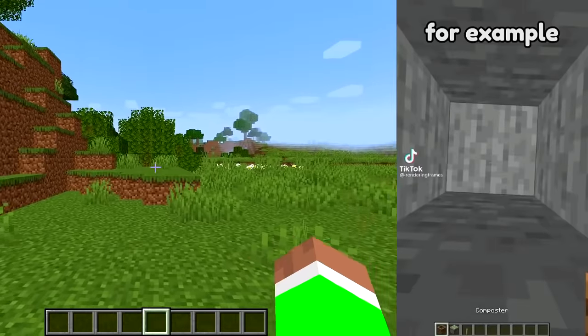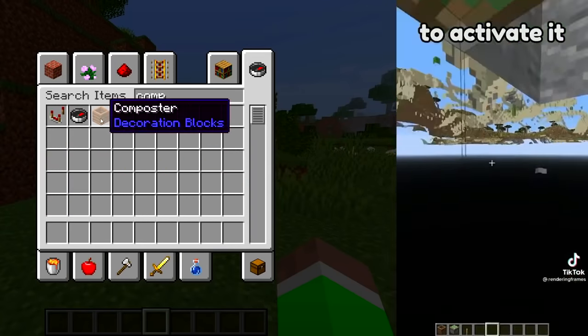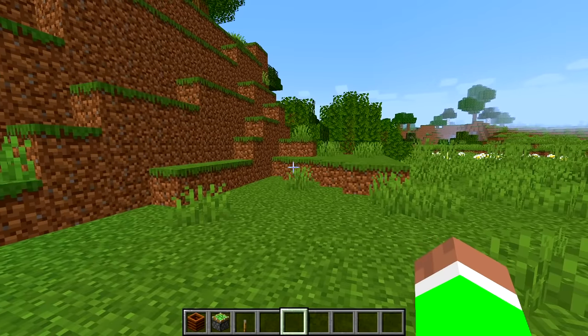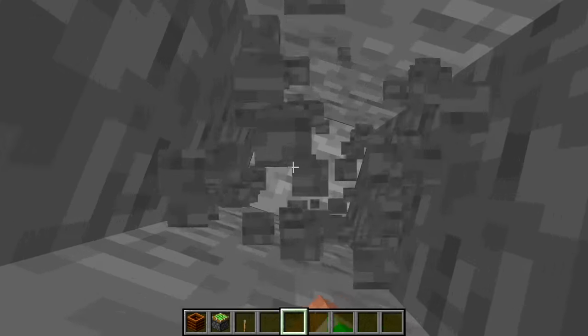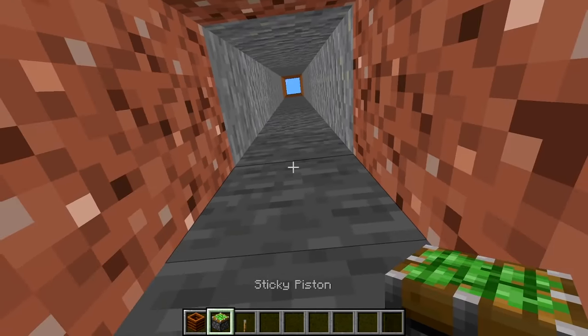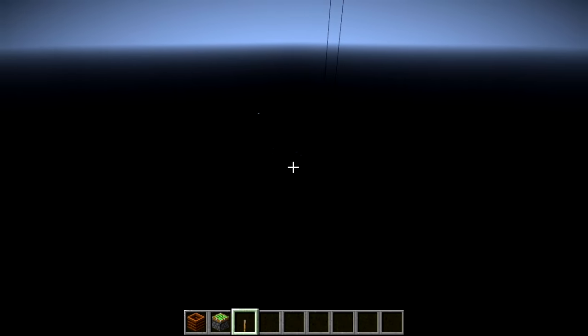For this one, you can x-ray through blocks and it's very simple. We just need these items, a sticky piston, and something to activate it. We're going to dig down, get inside of it, place the sticky piston on top — it's a little bit dark but that's okay. Boom, oh my goodness it actually works! Hey hey, creeper and skeleton — I can see you guys now!